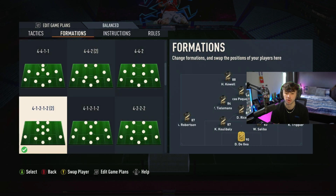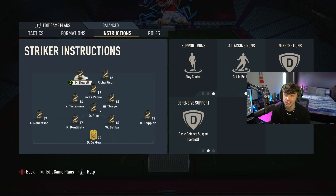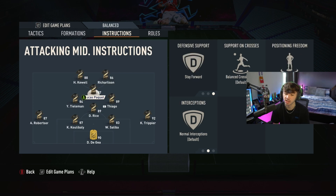In terms of formation instructions, both strikers are set to stay central and get in behind, making the best runs possible. If you've got pace up front, your strikers can get away from defenders and make really nice runs. For the center attacking mid, we're going to play with stay forward.